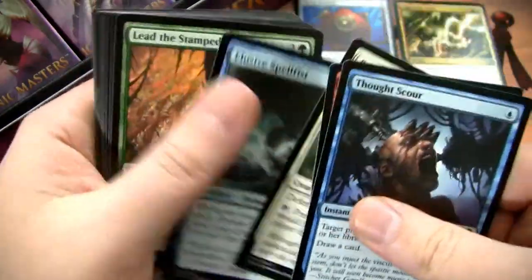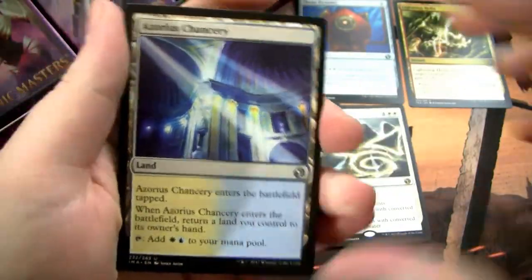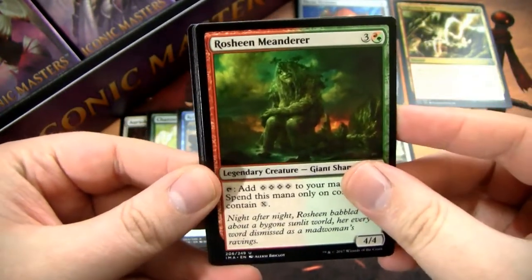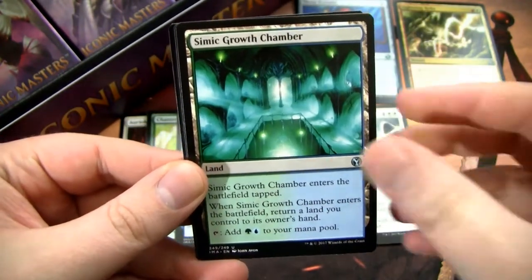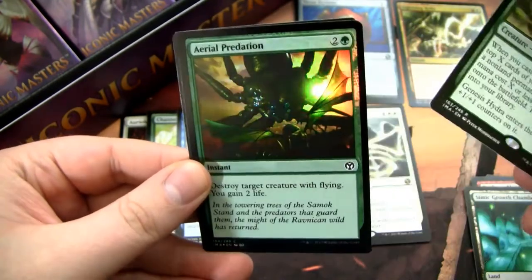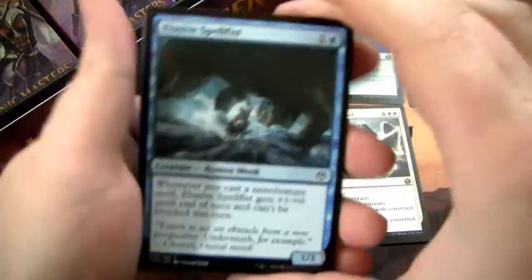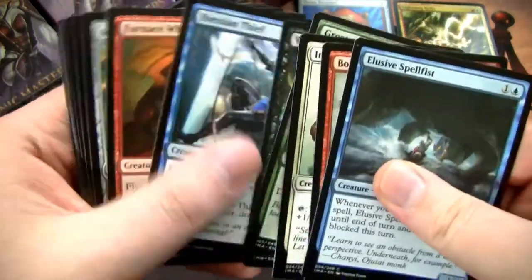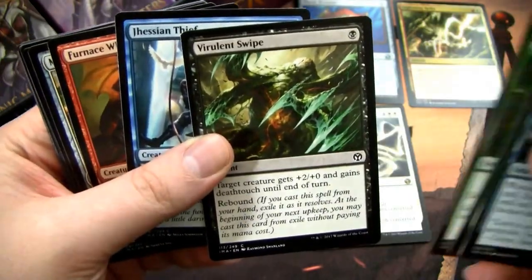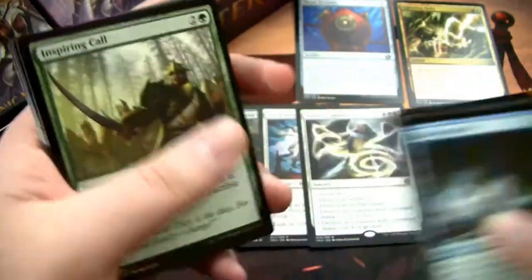We still haven't gotten our foil rare yet. I'm going to be so pissed if we get the foil rare in this pack and it's like Firemane Angel or whatever. If it's a Cryptic Command or something like that, I will eat my words. Our rare is a Genesis Hydra — it's an okay rare. We have a foil Aerial Predation. The box is still young, we still have a chance to come back. I thought this card gives you Infect, but it's the Deathtouch one, not so much.